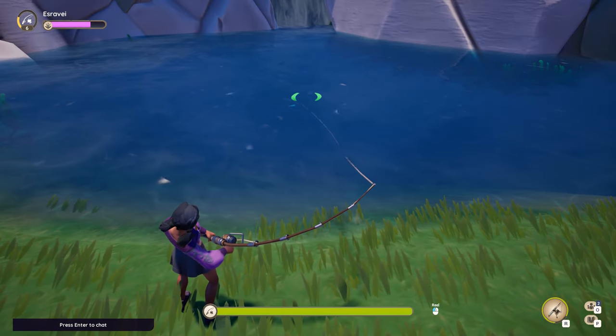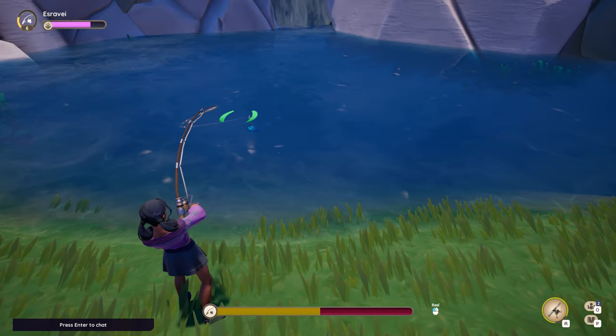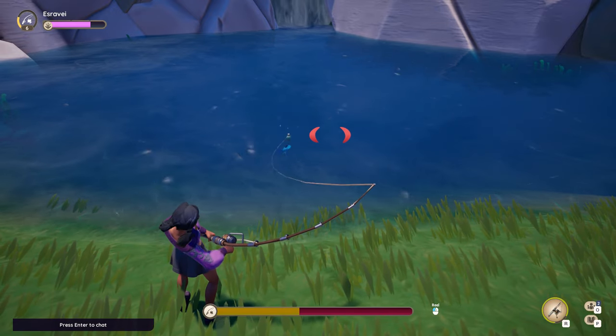The reticle is green when the bobber is within the zone and turns red when it is not. The bar on the bottom shows the reeling progress, and if it reaches zero the fish will escape.